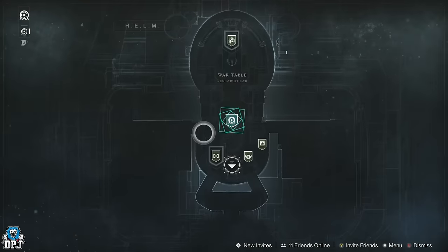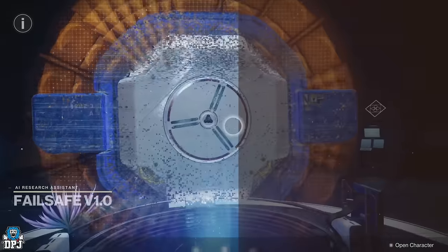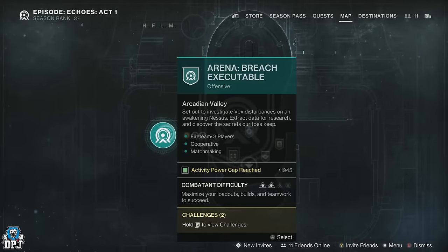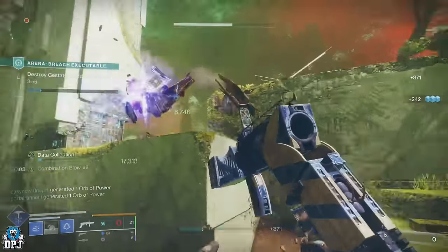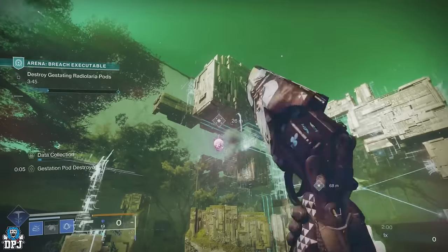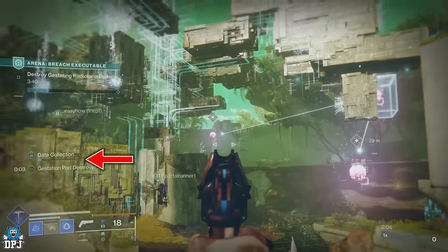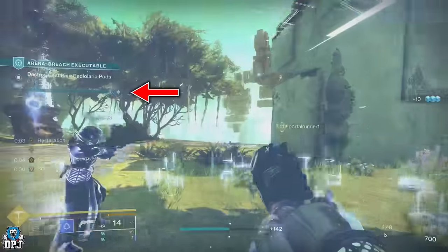After a couple of cycles this part is done. You then have to fight a small boss called the Compelled Mind — take him out before collecting your rewards and heading into the Helm where you get a cutscene. After this, talk to Failsafe and complete the new Arena of Breach Executable. The first part is simple: take out the Vex until the hydras spawn, take out those hydras, and stand on their pads. Shoot those purple balls up high — these drop data which you collect.